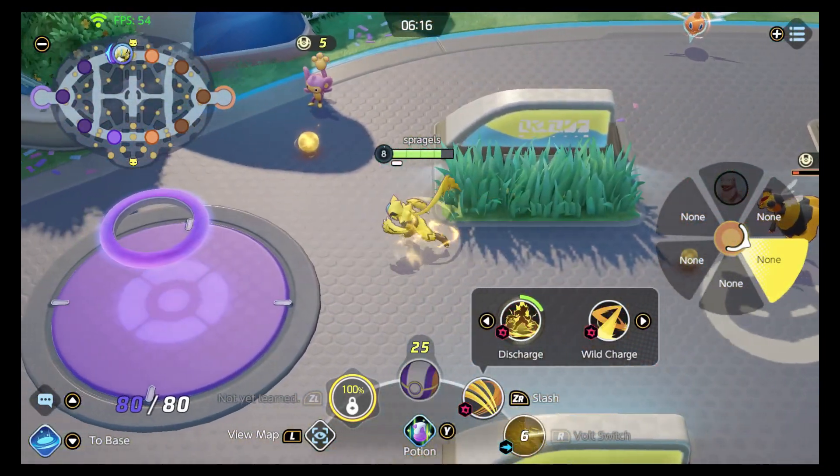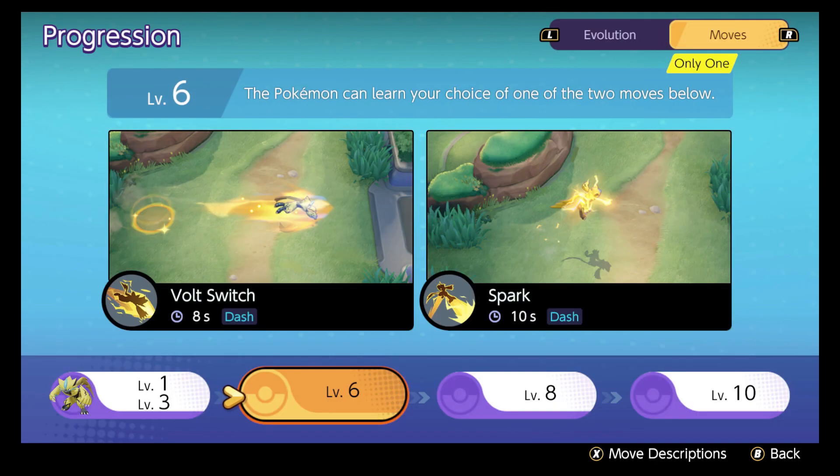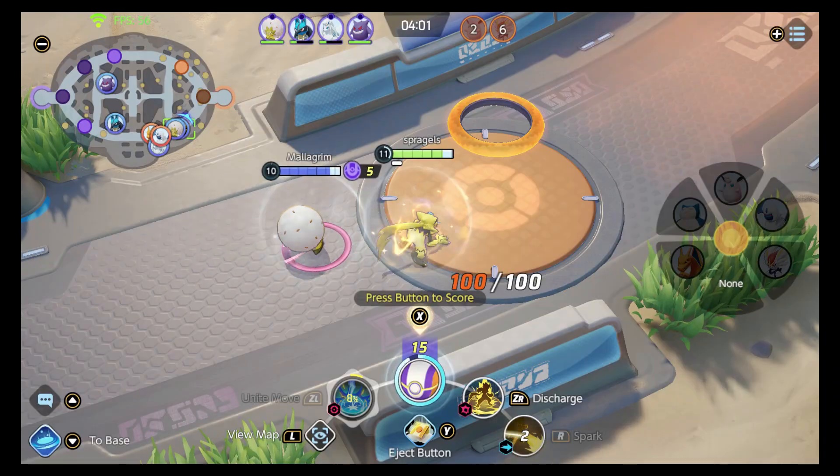Your other option is Spark. Spark has you leap at an opposing Pokemon while electrically charged, dealing damage. If you use a basic attack while leaping, you basically home in like a magnet on the target and deal damage. You can use this move three times before it goes on cooldown — this is what's happening when you see Zeraora hopping around like a weirdo. I don't prefer this move; I think it's a little more difficult to use, but that could mean it has a higher skill ceiling. I just find Volt Switch easier to use and a better escape.